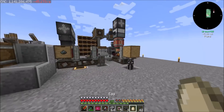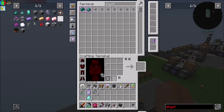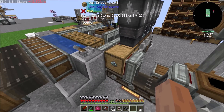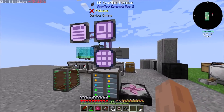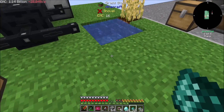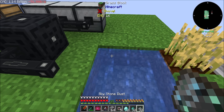We have a bunch of Sky Stone over here. Didn't we fully automate Sky Stone Dust? We pretty much did. So all we have to do is plug into this with the AE system so that it can see it. And then these three bind.